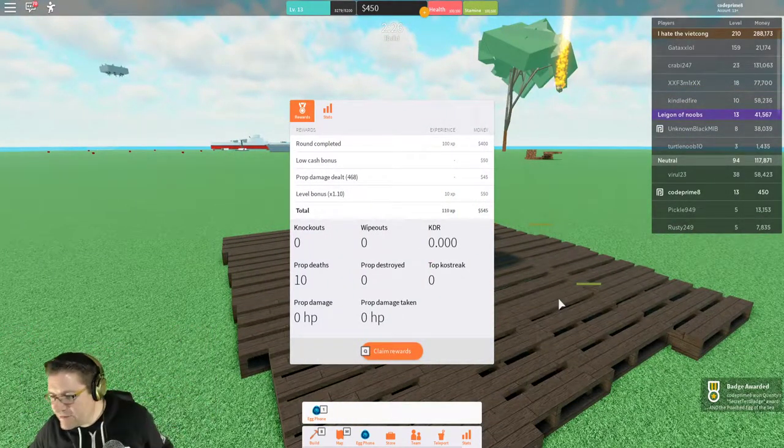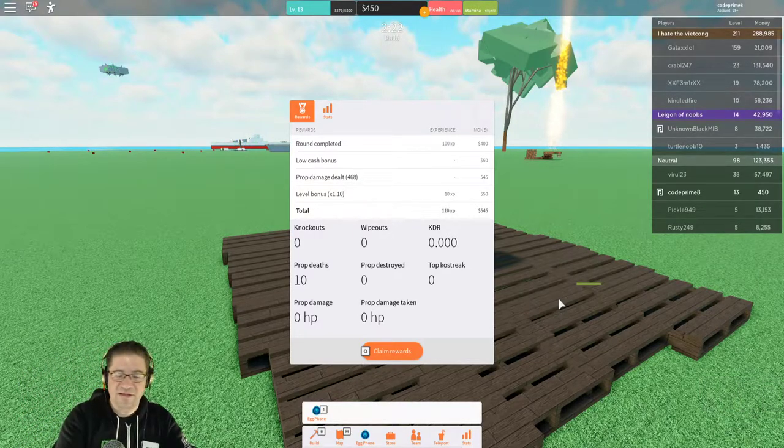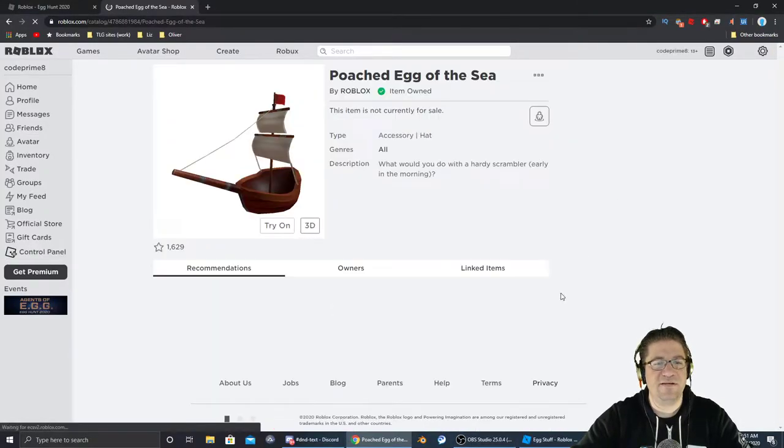Ha ha ha, I did it! Secret test badge award and the poached egg of the sea. Let's go take a look at our inventory — and there it is: the poached egg of the sea. Perfect.